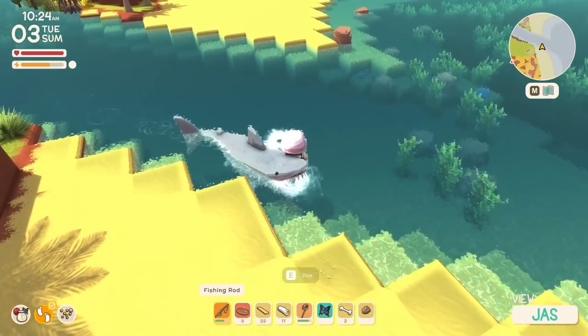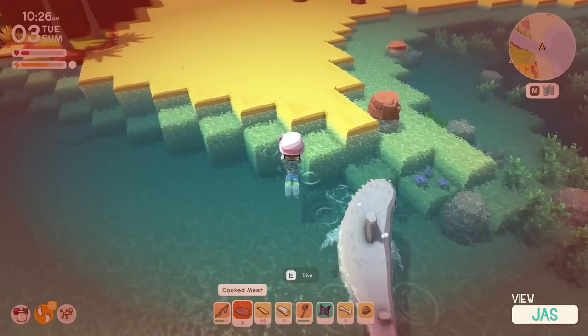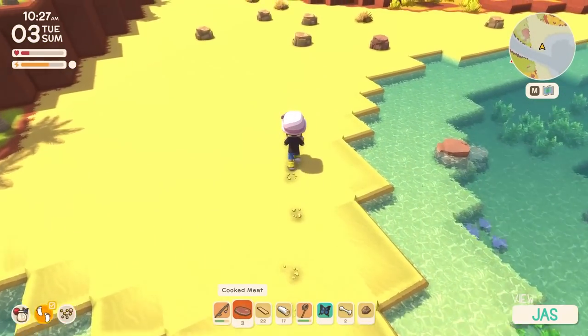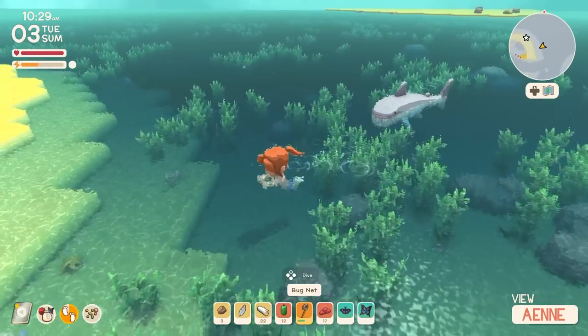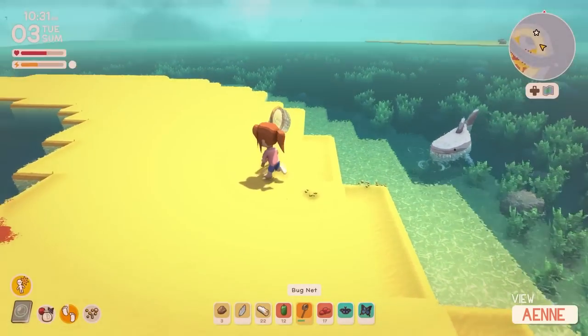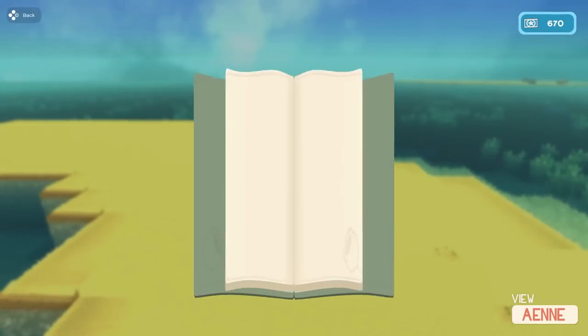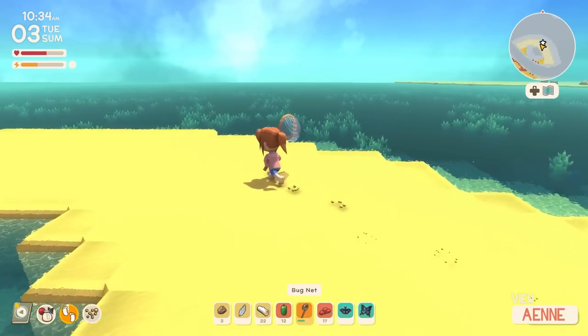I got bit! I got bit again — you got to be careful. Oh my God, shark! Shark, shark, shark. I was going in the wrong direction — it gave me a little love tap. So to make nails, it just takes a tin bar. I got enough now. To make a crate, I need a palm wood plank and two gumwood planks.